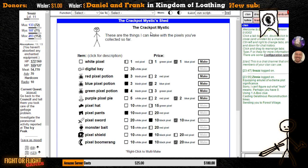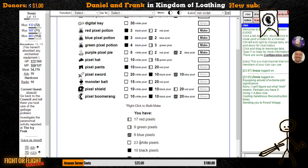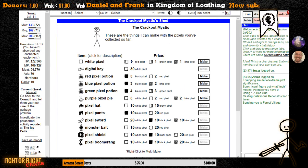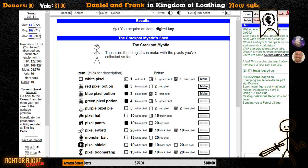The Crackpot Mystic is also a vendor who takes your pixels and sells you stuff made from them. I've got 23 white pixels, which means I need to buy seven more white pixels — those each cost a red, a green, and a blue pixel. So if I buy seven, I have enough for the digital key.